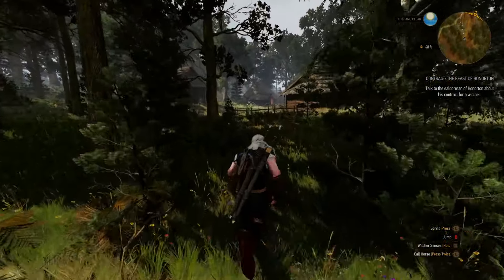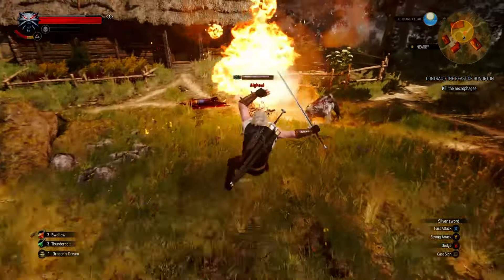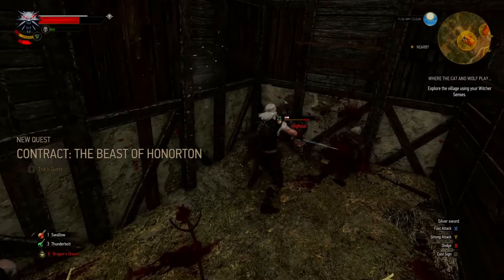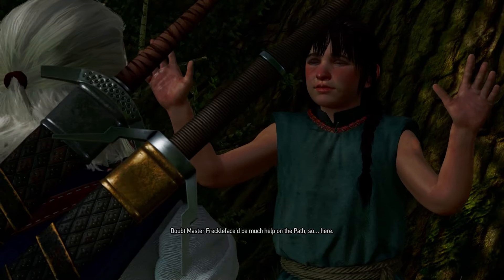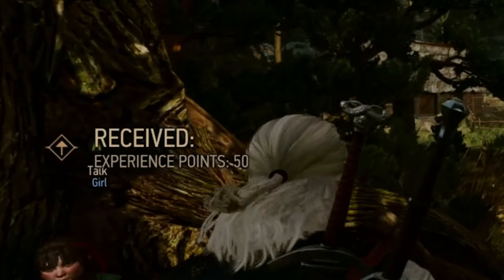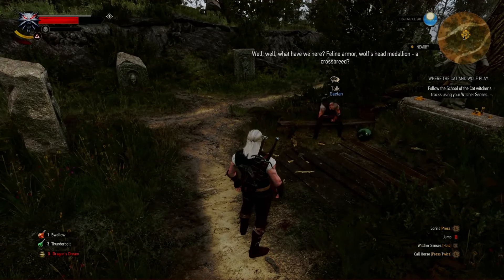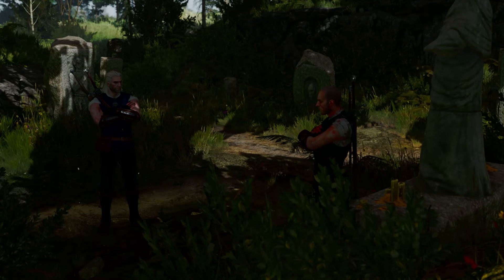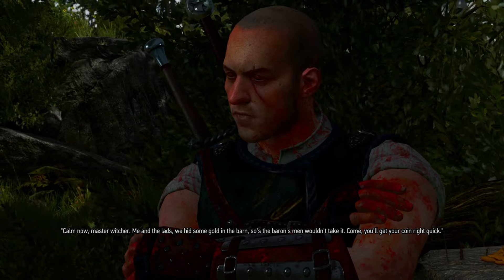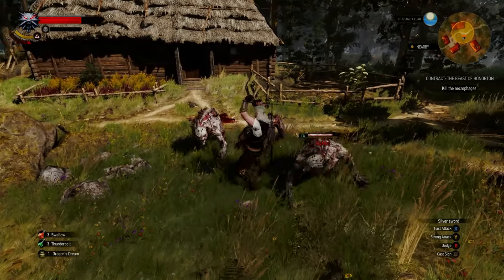The Beast of Onerton is a contract that takes you to the small town of Onerton. But once you arrive, you see that the entire town has been slaughtered and is overrun with monsters. After you kill the monsters and investigate the town, you'll discover that a singular little girl has survived. She will tell you that it was another Witcher that slaughtered the town, and this is where the contract ends and the quest Where the Wolf and Cat Play begins. You have to leave the little girl in the middle of the forest to confront this Witcher, who turns out to be from the school of the cat. He reveals that the village ripped him off and then tried to have him killed, so he got a little angry and slaughtered the entire village — not just the men, but the women and children too.